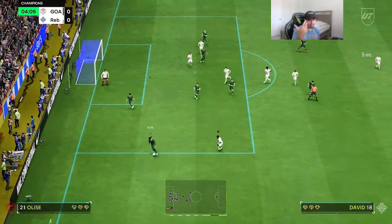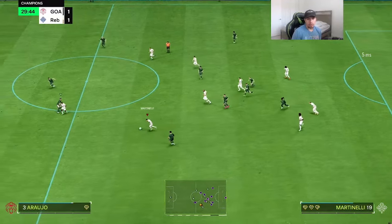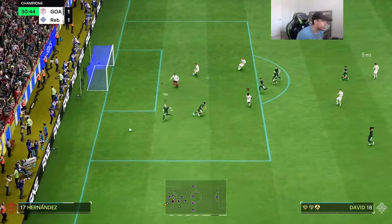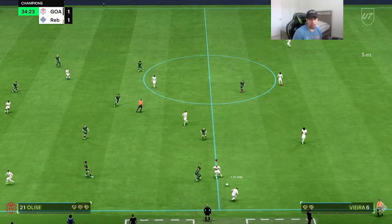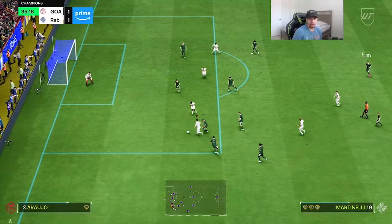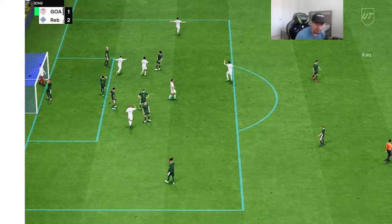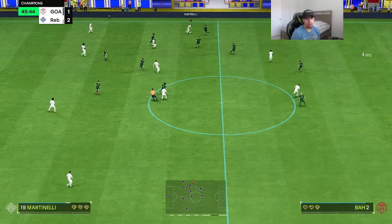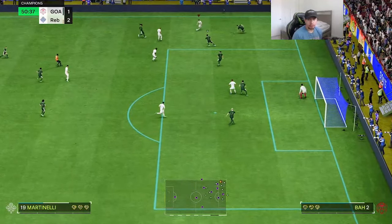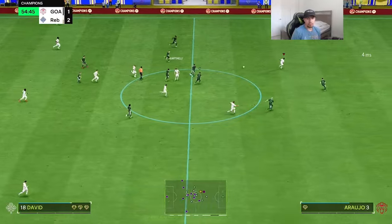We tested out the finesse shot with the weak foot and he almost scored. The dribbling looks crispy — nice layoff to Barcola, a good pass from Martinelli regardless. Good positioning, decent dribbling, and what a layoff — a beautiful play from Martinelli. The stepover was okay, nothing crazy.